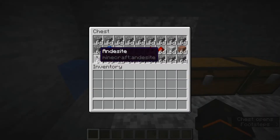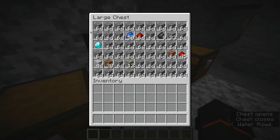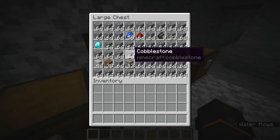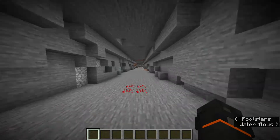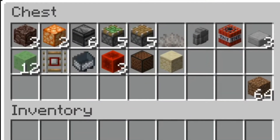Here's a ton of cobblestone, some lapis, a few stacks of redstone, some iron ore, some coal. And here again one diamond, a huge amount of cobblestone, gold, lapis, redstone. That's pretty much it. This farm is honestly really small for the advantages it gives you.